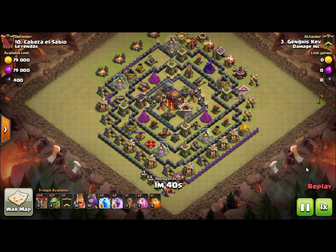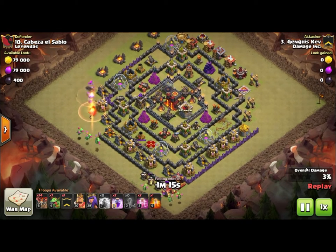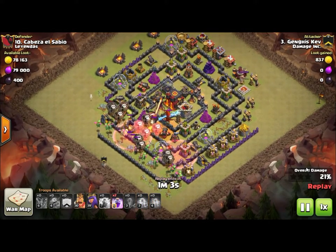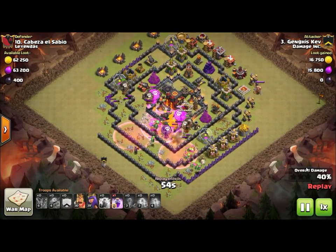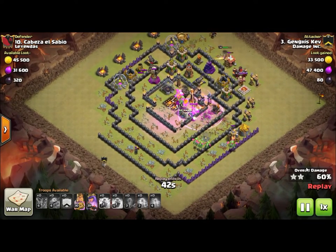The second attack was on a Town Hall 10, also by Genghis Kev — another Baby Dragaloon from a different side. He zap-quakes one of the back-end air defenses, lines up all the baby dragons, then puts the line of balloons right behind them. He watched the replay and saw all those air mines. That brings up defending in war: you can set up trick traps in your village for regular attacks since people can attack twice, but in war they watch the replays. It's always better to have a conventionally strong base in war rather than a trick base — trick bases might stop the first attack, but then they'll note all your tricks.